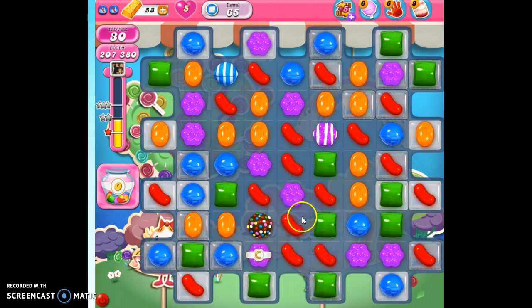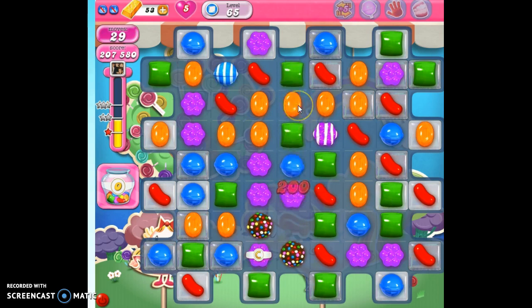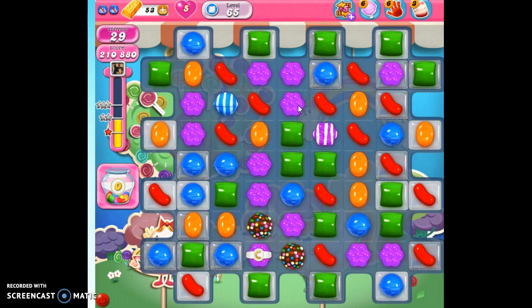I make one striped candy, and now instead of making another striped candy or a wrapped candy down here, I can make another color bomb. I've got a little bit of a cold — it's early in the morning. I know this is not my best video, but it's a good screen and I want to show you how to use these specials to your advantage. I wish I could communicate with the green here and take out all of these, but that's not an opportunity I have right now, so I'm still just going to leave these alone.